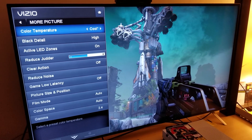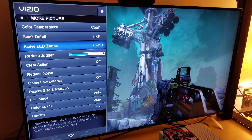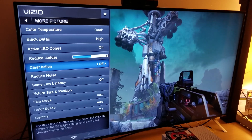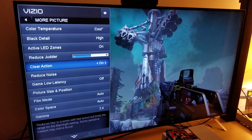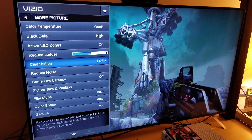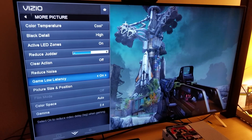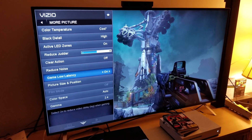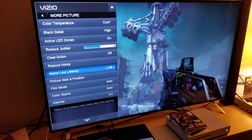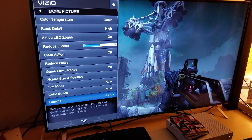Here are my settings: keep the temperature cool, black detail high, active LED zones on — because you don't want the LED lights to burn your eyes. Reduce judder, keep it at five. Clear action off — those filters you want off, because if you turn them on you'll have flickering on your TV that looks nasty. It does help the picture move faster but I turn that off. Game low latency — I don't use it because it adds too much pressure to your TV's processing, so turn that off. Keep fill mode color on automatic, and gamma at 2.4 — you want to keep gamma 2.4.